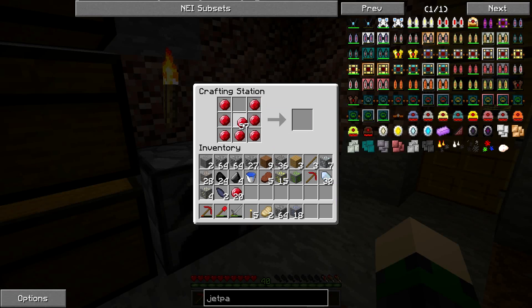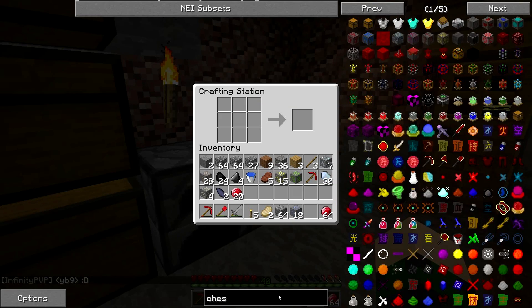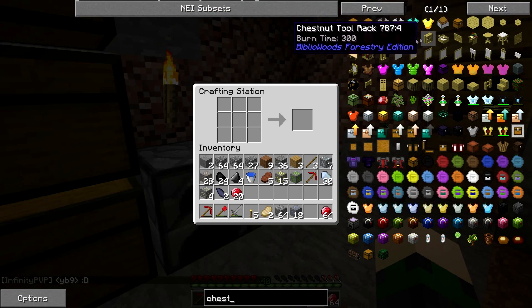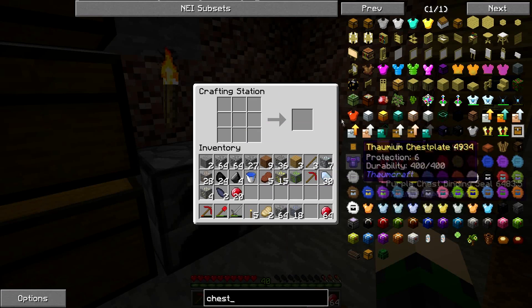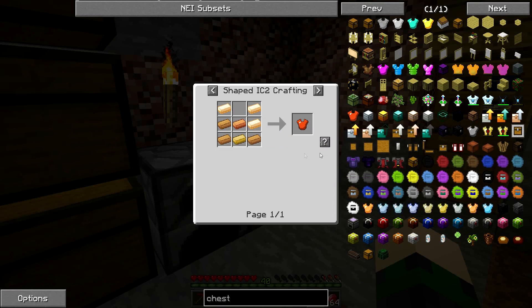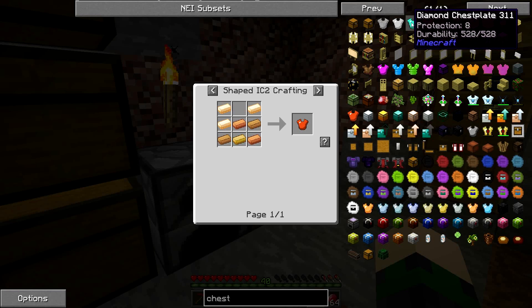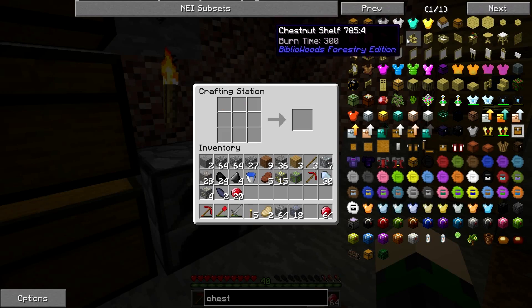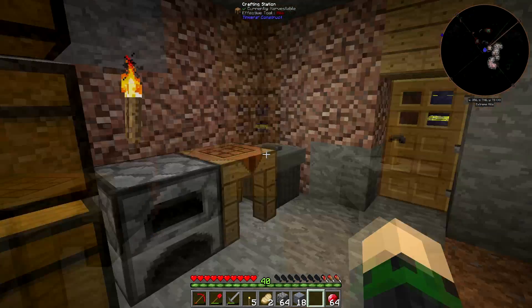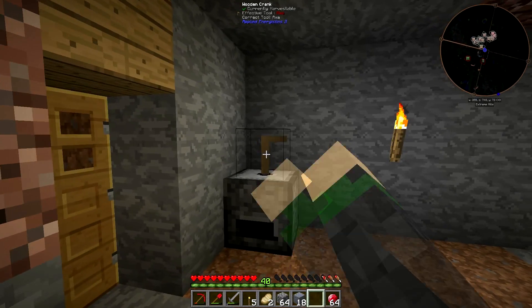I need to get iron armor at the minimum. I could look up armor in NEI. I think bronze armor has the same protection as iron — Protection 6 — so we're making iron. Grindstone — throw in some iron and crank it. Manual labor. I feel Amish any time I do this, like I'm churning butter. But it's cool because you get double outputs.